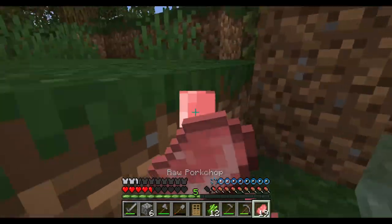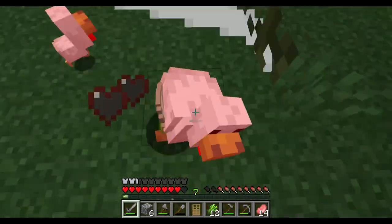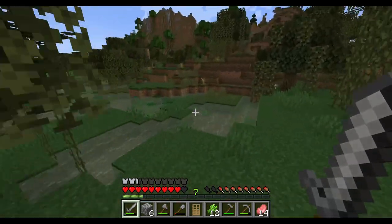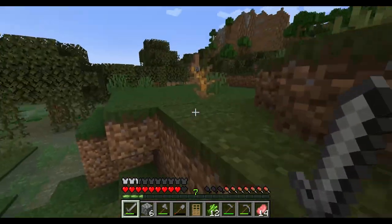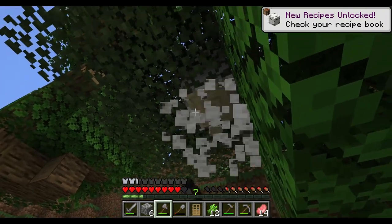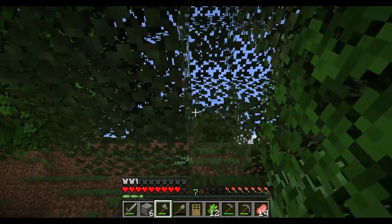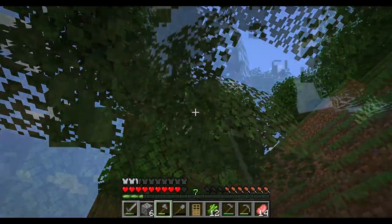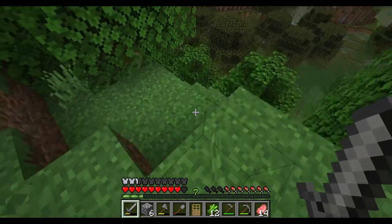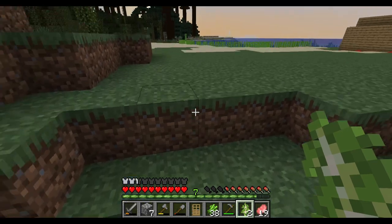Oh my goodness, I'm taking some risks right now. I think we found it finally — there's the birch! I'm just killing animals along the way, I feel so bad. There's some more coal over there too. Come on, let's get this quick — I don't really want to be out here right now. Let's just get this birch and then go. Got one, got two — perfect!